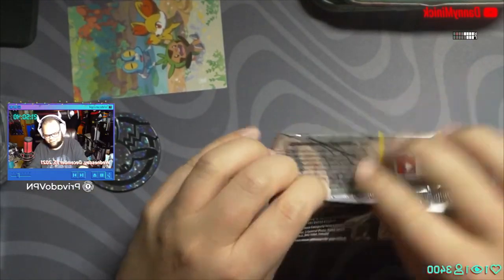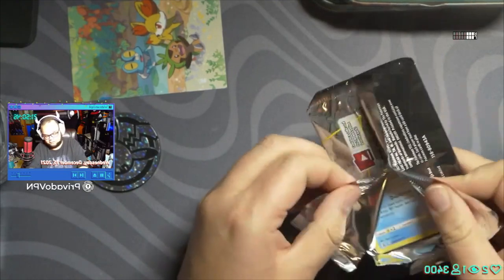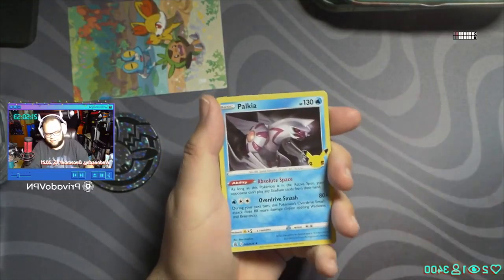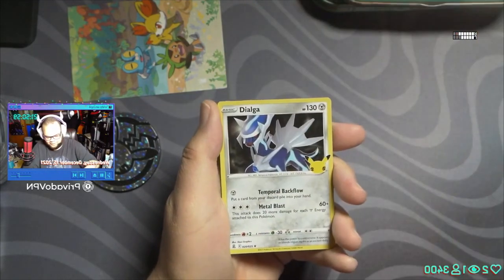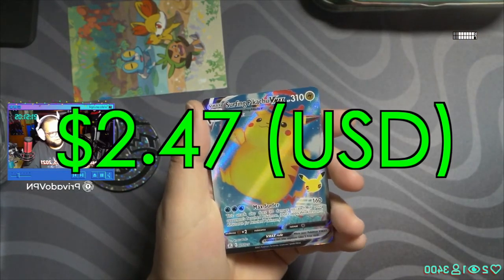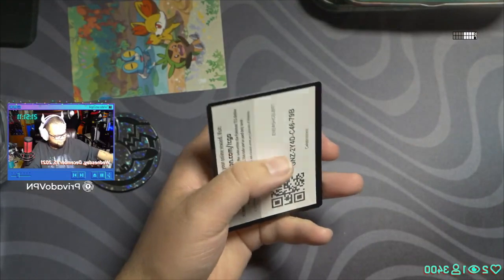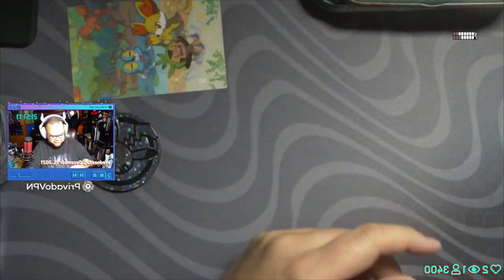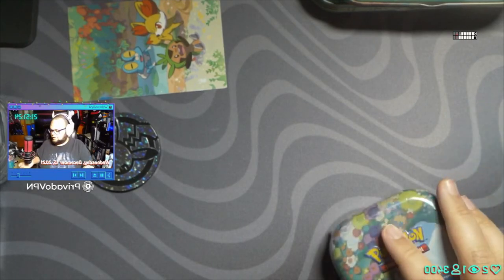Now we're going to open up the second Celebrations pack of this tin, and don't forget we have two more tins, so I'm very hyped. It's gonna be a good night! I survived the potential tornado threat — the storm has passed. Dialoga, Zerneas... Surfing Pikachu VMAX — very cool! I have a million of these already, but still it's nice to get another one. I'd say that's a pretty good hit, even though I have so many.